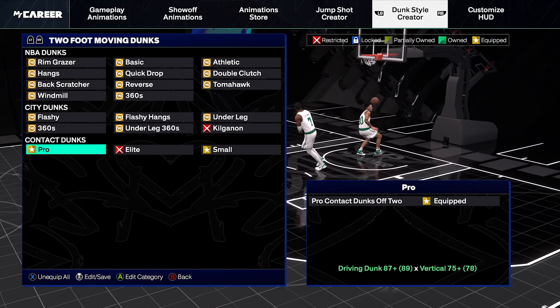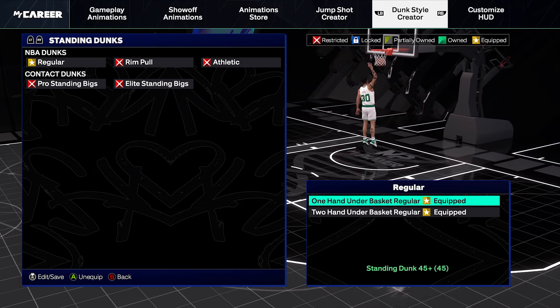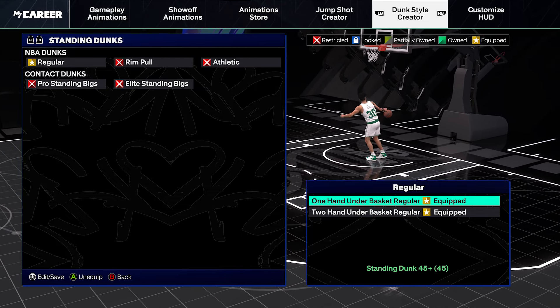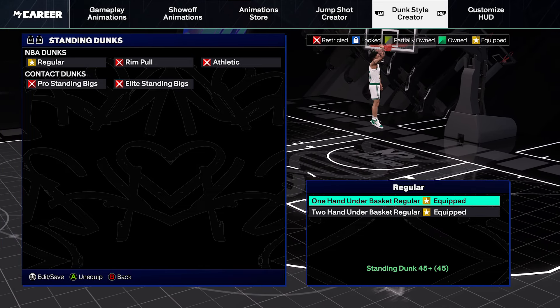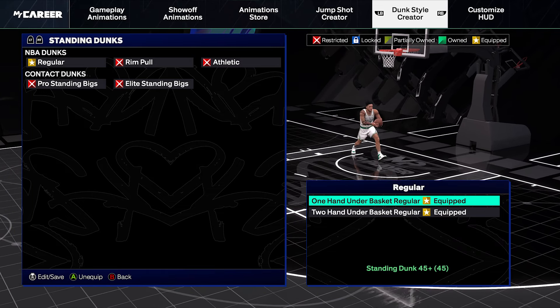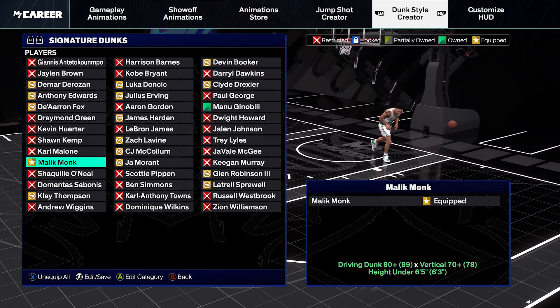There's a reason the two-foot moving dunks are way cheaper than the one-foot ones — lifting off two feet is just not as good as lifting off one foot. For standing dunks, I have both equipped. Standing dunks in 2K25 are extremely strong this year — you can run to the paint and literally get a standing dunk every time. Even at six-foot-three I can go to the paint and get a standing dunk anytime I want.